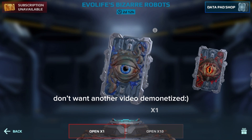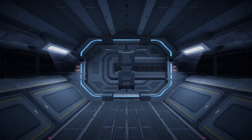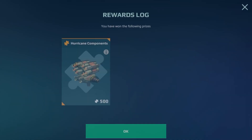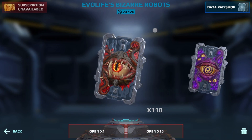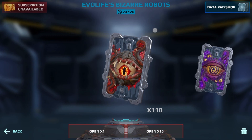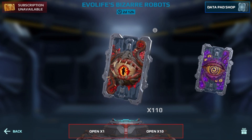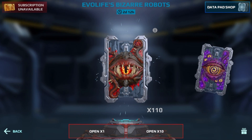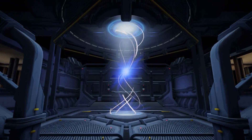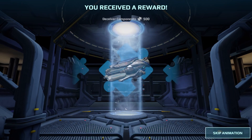Nobody cares about a single blue silver, nobody cares about that. Watch me get like 500 hurricane components. Should I start with the silvers and then go to the golds? I'm gonna do all the red silvers so I get the ultimate data pad and do that at the end. I don't actually know - I should have looked to see what you can actually get for this.